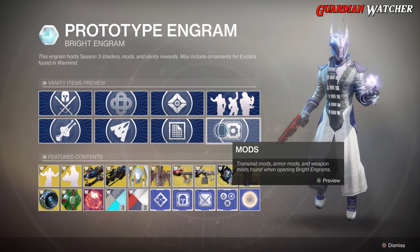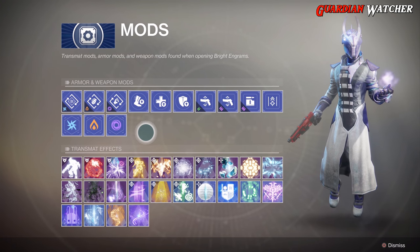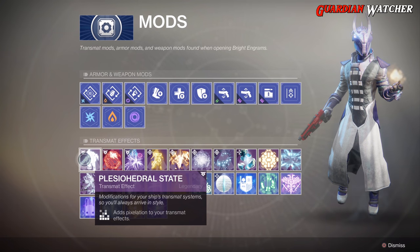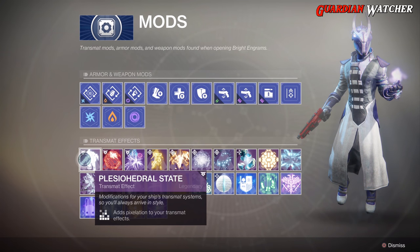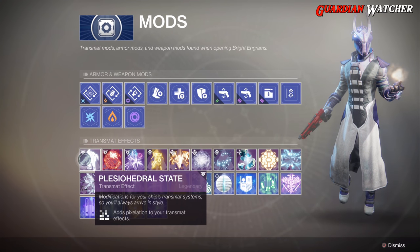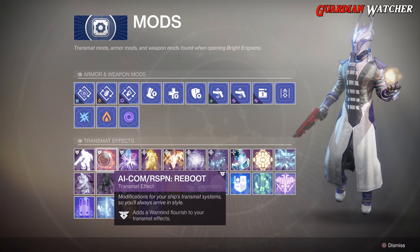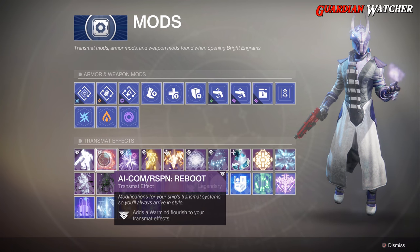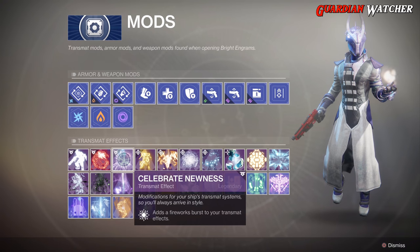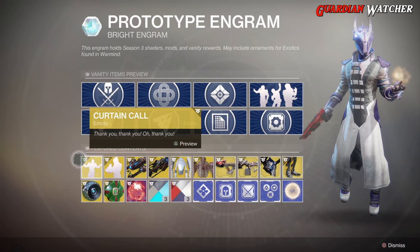Last but not least, we actually have a couple new mods — but they're not really mods, they're transmat effects. We have one that gives you a pixelation transmat effect. Then we have the AICOM Rasputin Reboot, which adds a Warmind transmat effect. And we have Celebrate Newness, which gives you a Firework transmat effect. And that is it for the Eververse gear.